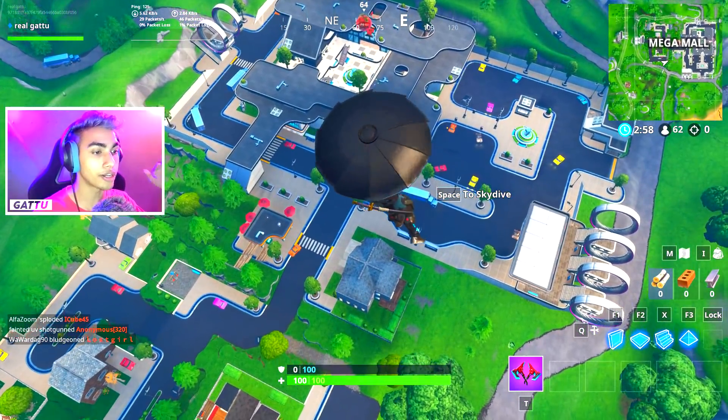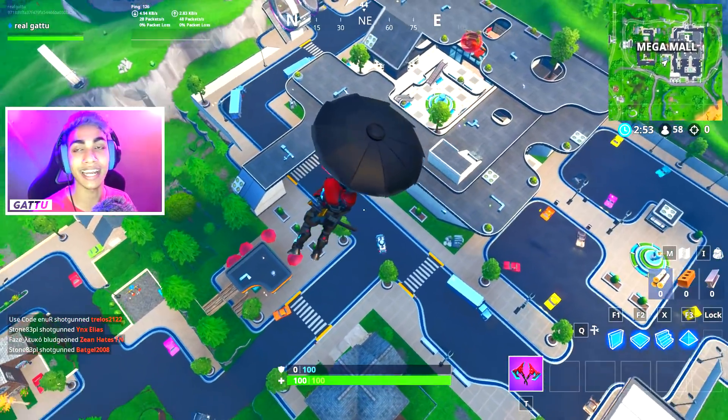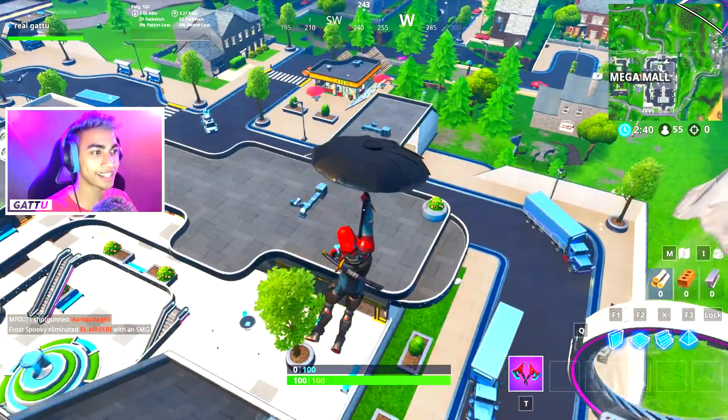This car can actually be found inside Mega Mall, so this is where we are going right now. You guys can go in a solo game, duo game, squad game, or maybe a team rumble game to get to this exact location and collect the secret battle star. There will be a lot of people dropping in at Mega Mall, so just be careful when you're trying to collect it.